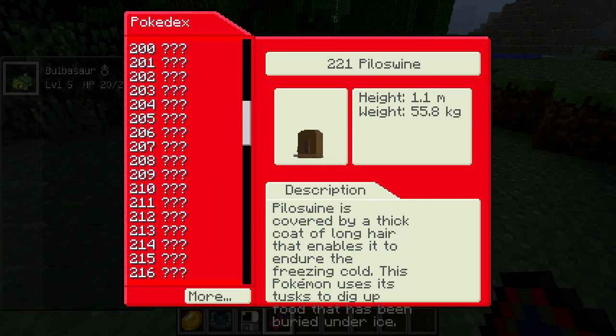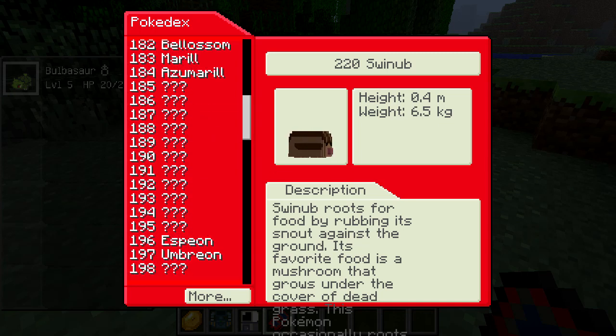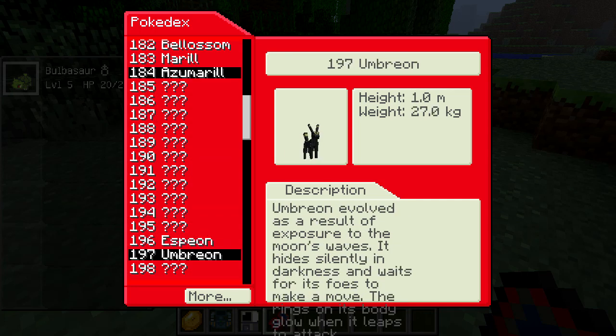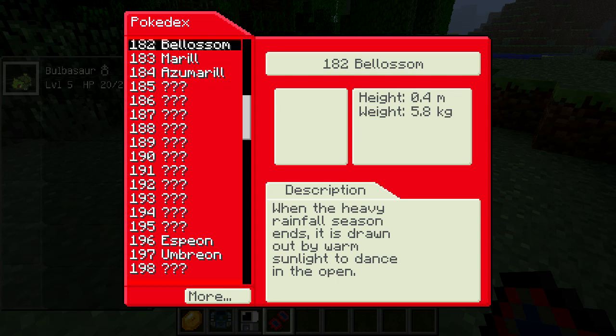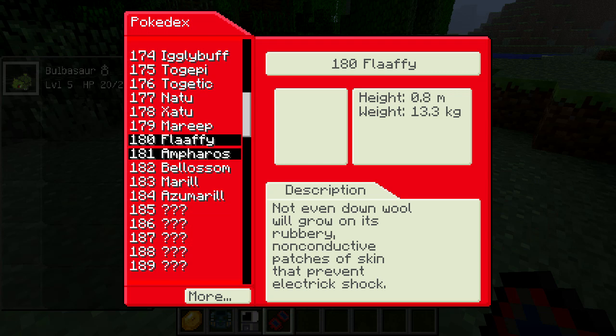So make sure you like, comment, and subscribe so you can see my first season. You can see that anyway, but it'd be easier if you subscribe and you can like it if you want — that'd just be awesome for me. Oh, Espeon, Umbreon — there we go. Azurill, Marill, Blossom, cool. Ampharos, Flaaffy, Marill. I haven't seen what Flaaffy or Ampharos looks like.